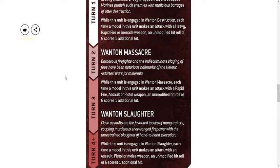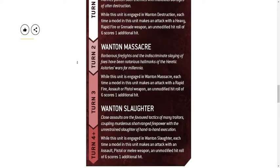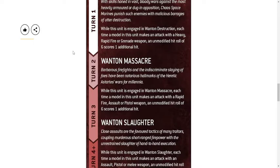The Lord of Skulls is rumored to be going up around 120 points — from roughly 430 to 540 or 550. In a 2,000 point game that's over a quarter of your army. As a Black Legion player, the most important thing is getting two wounds — copy-paste the old codex with two wounds and I'd be happy. Anything else is a cherry on top.